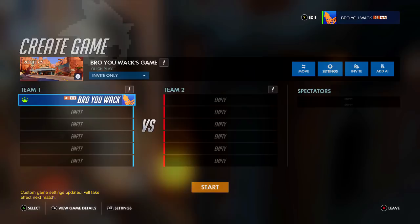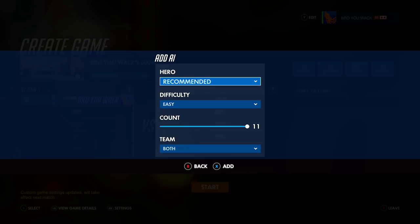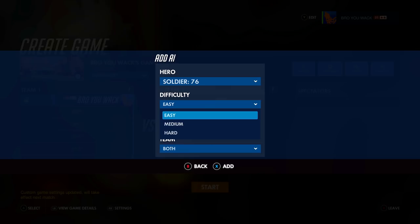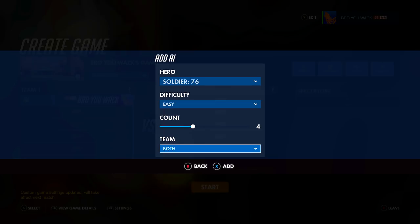Starting off with the AI - with the Widowmaker training guide you'd just be using Ana bots, but with Genji a big part is that you're going to be deflecting a lot of bullets. For the sake of this video I'm just going to go with Soldier 76. You can change the difficulty to anything, it doesn't change too much, but let's keep it easy for now. Keep the count at four - you don't want to be overwhelmed, and you want to be able to actually aim for a certain target.